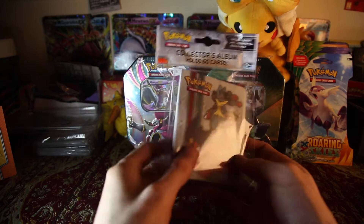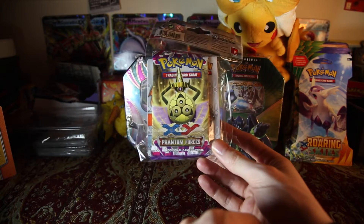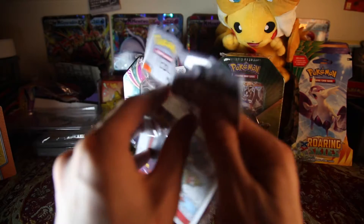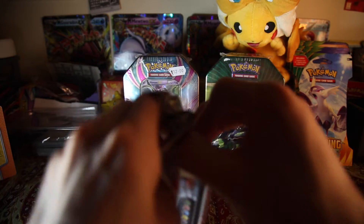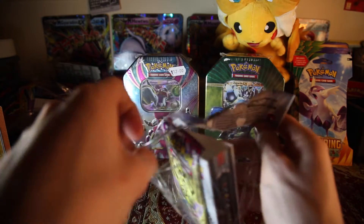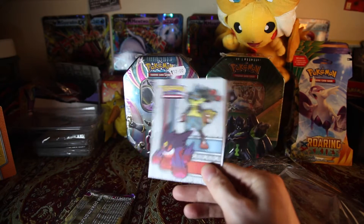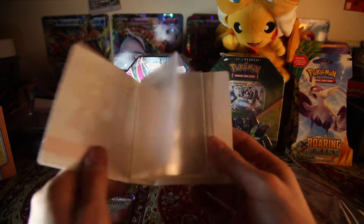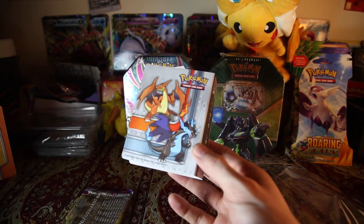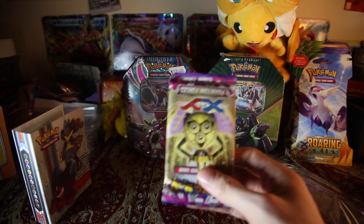I thought I could open the second Collector's Album I have in my possession. This one is Phantom Forces, which I don't think I've gotten to open up either, so some of these cards will be unique to me. I do know there are some in this set I'm actually looking for — I'm hoping to get some of the bats, because I've been making an Alakazam deck and having some of the bats with that would just be awesome. So here we have our binder with Mega Gengar, and is that Mega Lucario it looks like? And on the back you have Mega Charizard X and Mega Charizard Y. Let's get into this one booster pack that we have to open.